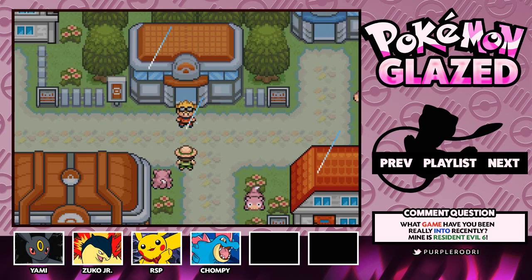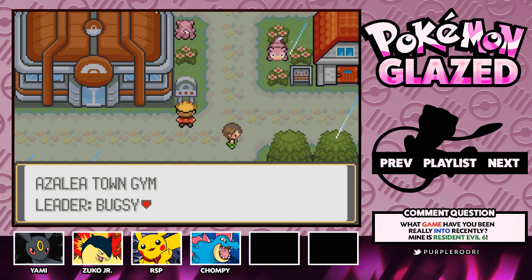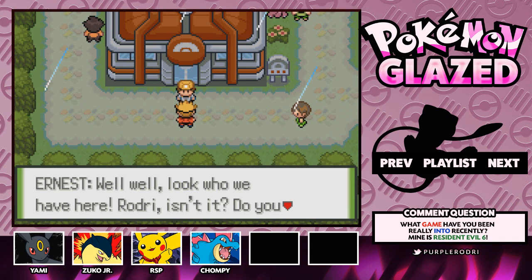Hello there, my purple banditos, and welcome back to more Let's Play Pokemon Glazed. I'm Purple Rodri. Last time we made our way through the Ilex Forest and we tried to stop Celebi from giving Regina the Aurora Orb. That didn't work out in our favor. In today's episode we're gonna head inside of Azalea Town's gym and take on its leader Bugsy — the Walking Bug Pokemon Encyclopedia. We haven't seen Bugsy in a while, but this will be a fun time.